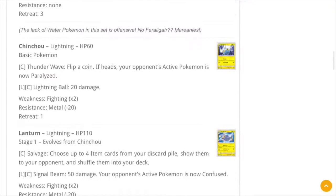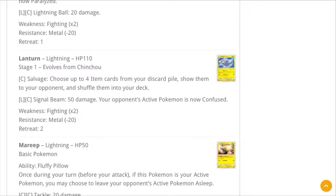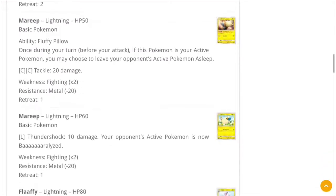Chinchou and Lanturn: choose up to four item cards from your discard pile, show them to your opponent, and shuffle them into your deck — item recovery on a Stage 1 with 110 HP. It's a little weird, but it's probably necessary since we don't really have ways to recover items outside of GX attacks. It might be handy, but I don't think it'll see as much play as people might allow it to.